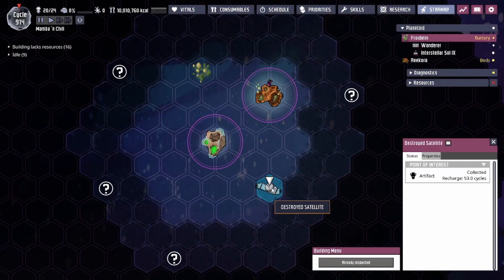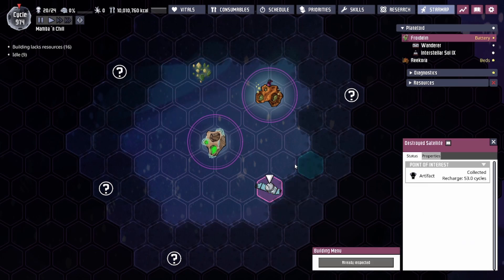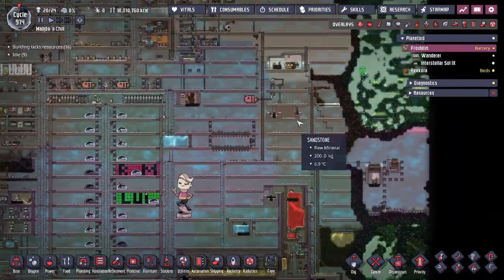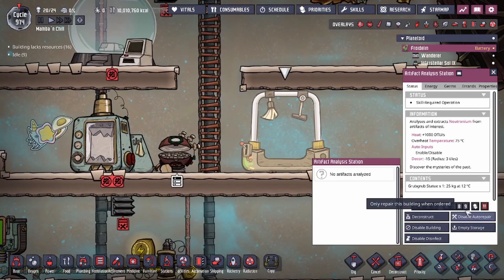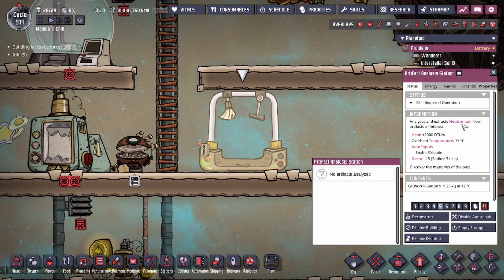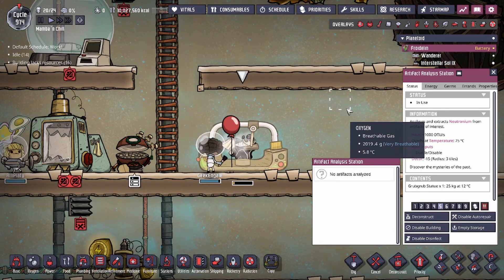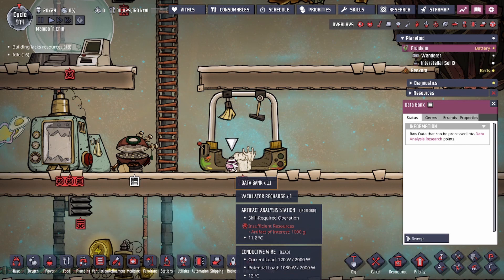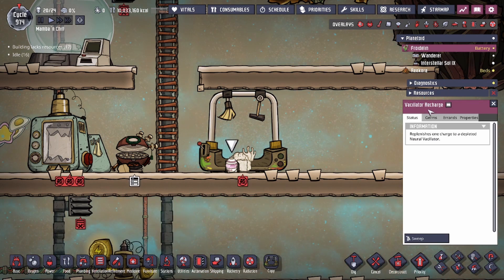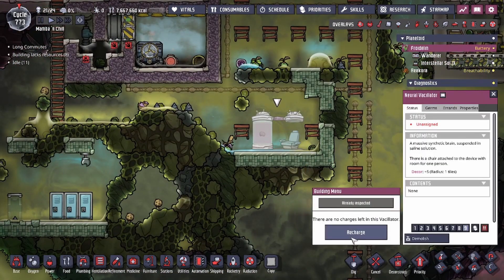You can get artifacts randomly, but the normal way is at points of interest in space. If you click on one, it'll tell you if an artifact is available. Getting the artifact allows you to get the Vacillator Recharge. The Vacillator Recharge comes from the artifact analysis station — as you extract neutronium from these artifacts, you have a chance of getting a Neural Vacillator Recharge, which is exactly what you need to use the Neural Vacillator machine again. We also get databanks and the Vacillator Recharge we were looking for.